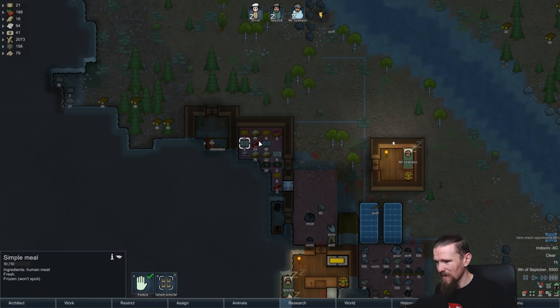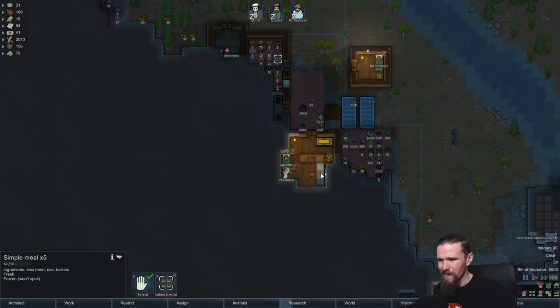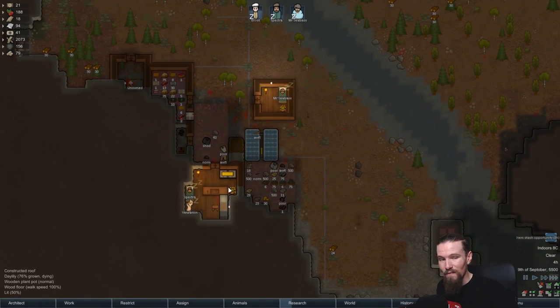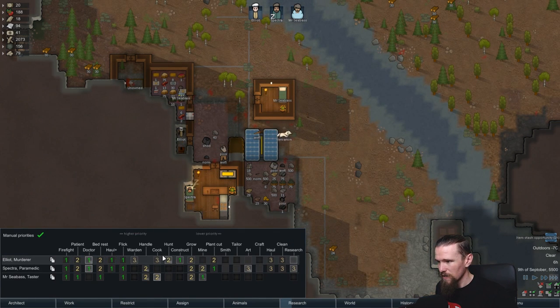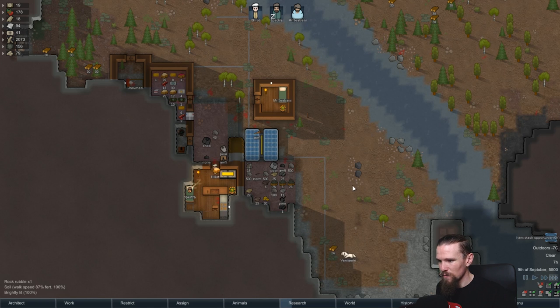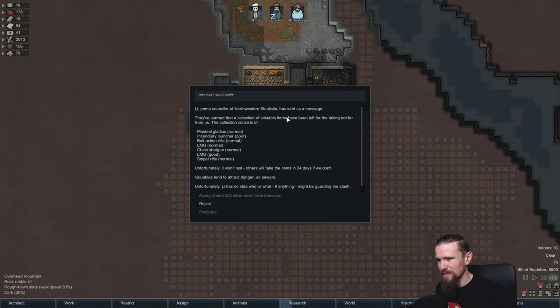We haven't had any other meals made today but not all of these meals here have human meat in them, so some of those are separate which is good. Thing is I only want Elliot cooking those - I wouldn't want anyone else cooking those - so I've actually put them on hold for now. We will have to put a little bit more of a preference to cooking. I've got Mr. Seabass on it but I'm probably gonna have to put Elliot on it over him, so Elliot might be doing that a little bit more - he's gonna be making those meals.